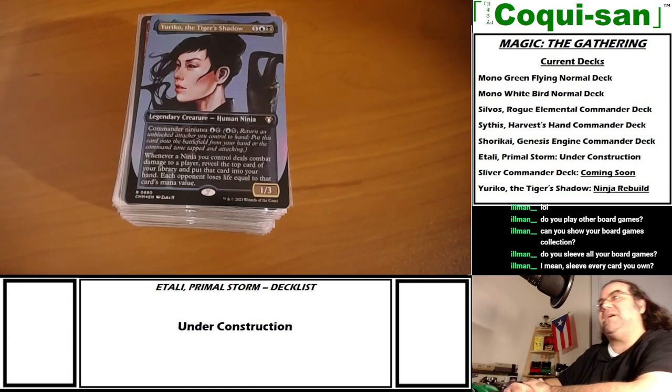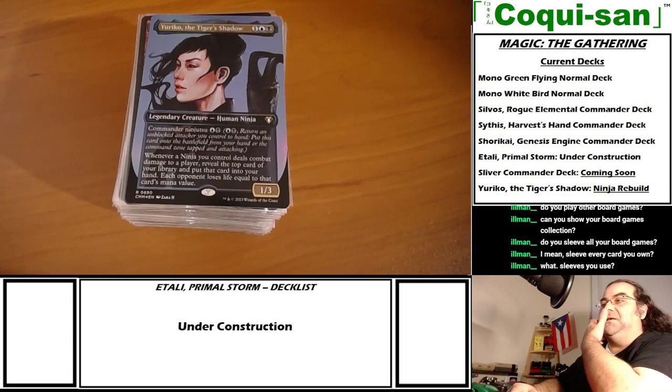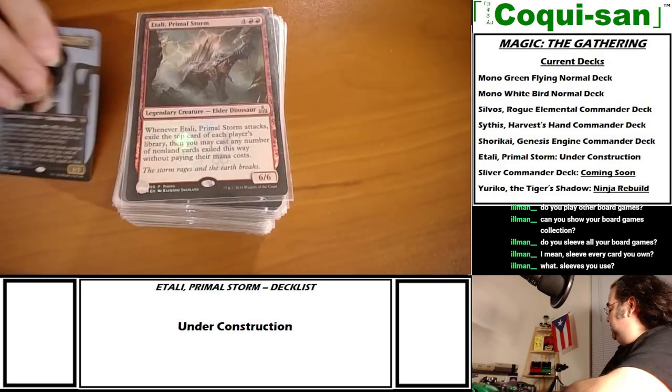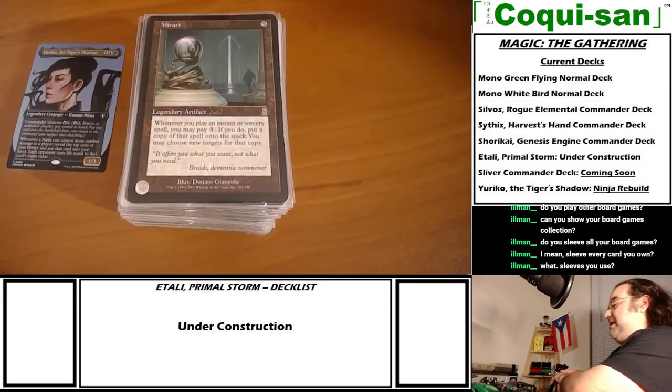The Yuriko ninja deck will still have some artifacts but won't be artifact-intensive. For sleeves - I use Ultra Pro. In fact, most of these sleeves date back to 1998, around the time Weatherlight came out. That's when I bought them.